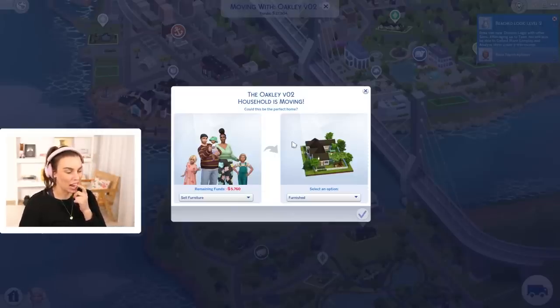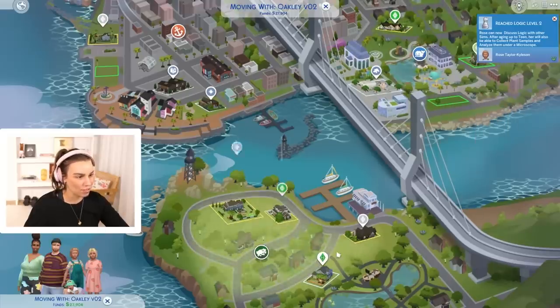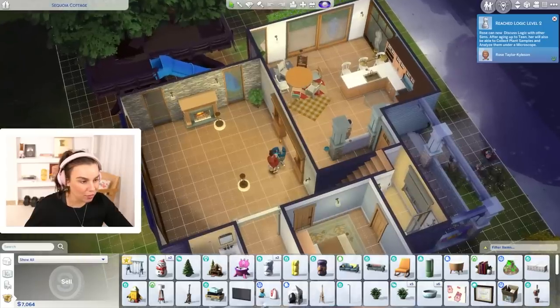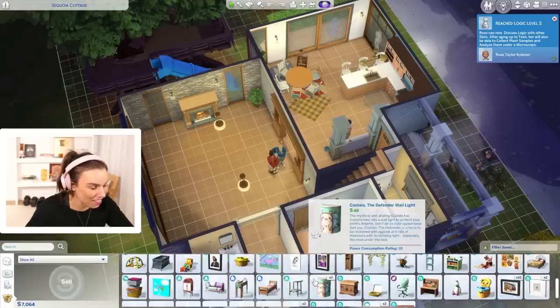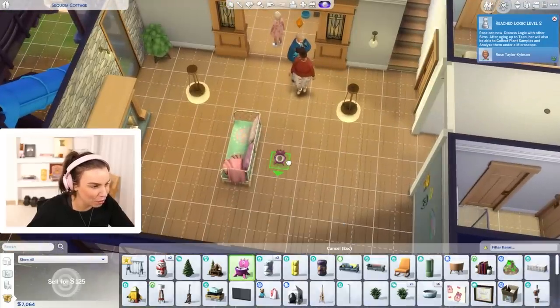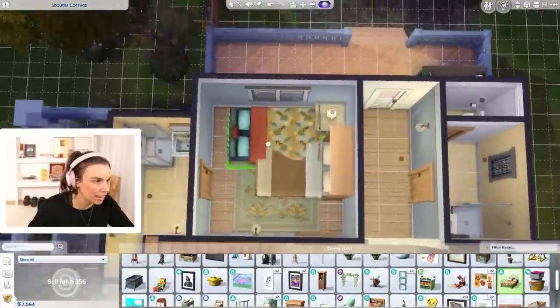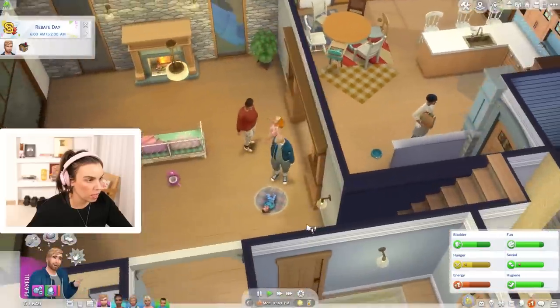We're not going to have all the furniture we need when we move in, but at least we could move in. 6,000 dollars off! So we're not going to be able to get those rebates unfortunately, and I just packed up half our furniture. But look, it's realistic that we're in the process of moving! If we just have a few limited things in the room, that actually does work for us. I think we need to get to 14,000 Simoleons to be safe.